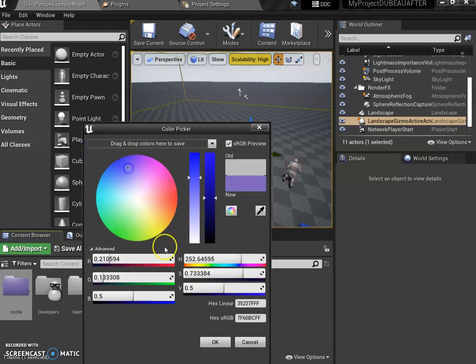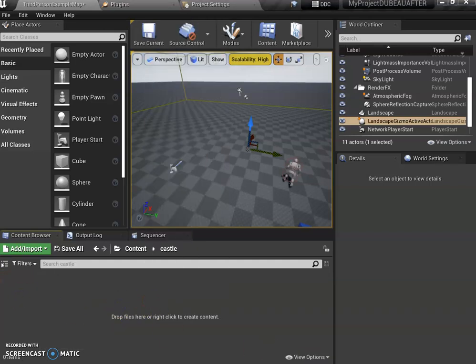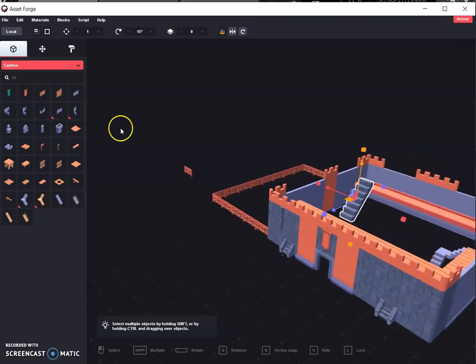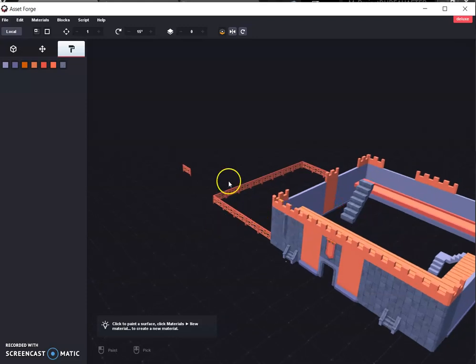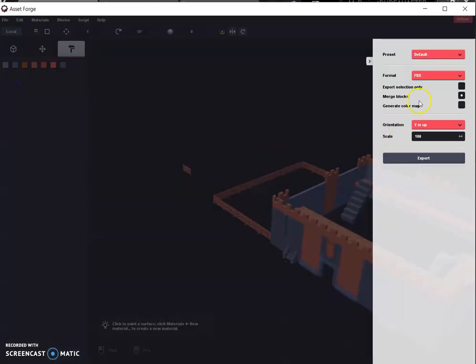I'm going to go back to Asset Forge — this is the castle I made. I added some colors. Several people this morning were asking why not put some paint on it to make it look nicer. This kind of painting is very easy: just select a color and paint. Make your castles look nicer with a little bit of paint, because once you bring it into Unreal Engine you can change the color but you have to set it up here first. When you're done, save it first, then export. Click FBX — that's the only format you need to change — and click Export.